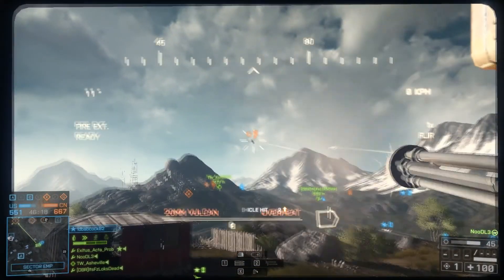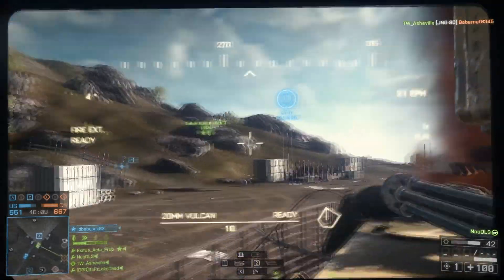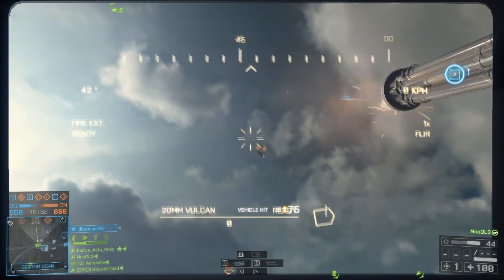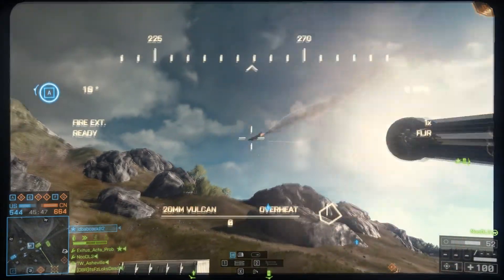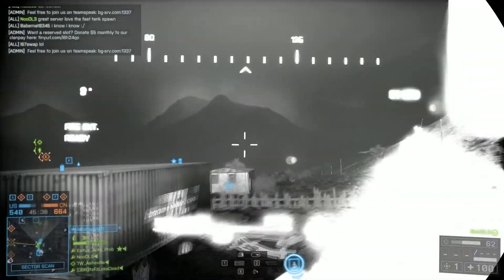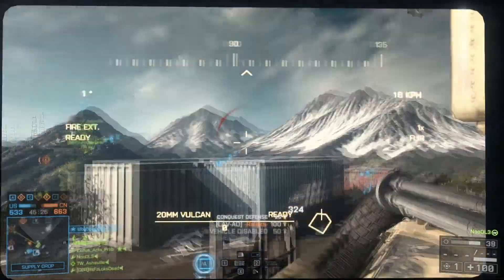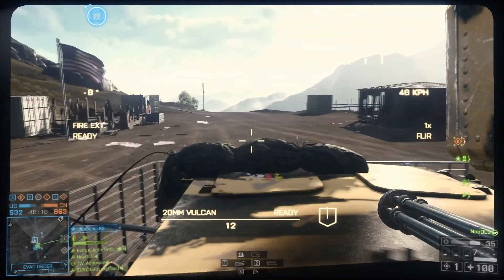That goes into the loadout I'm running here. I'm not running this as a sit-back-and-camp loadout, so I'm running the Zuni rockets on this thing as well so I can be a bit more aggressive — get up in the face of infantry, fight some enemy vehicles. I do not recommend taking on tanks with the anti-air vehicle; just turn and burn if you see a tank. How I recommend fighting is you gotta be aggressive, but run like crazy anytime you get into an engagement with something on the ground. The Zuni rockets are really good up close, but outside of about 100 meters, the spread makes it hard to judge how to hit the target.